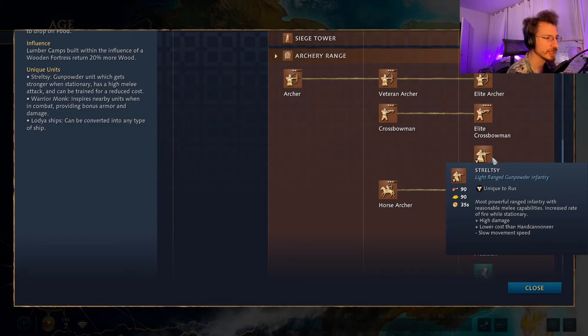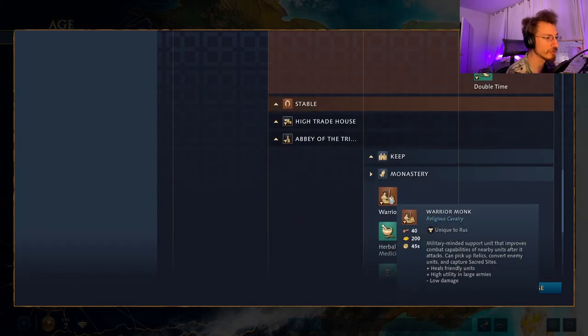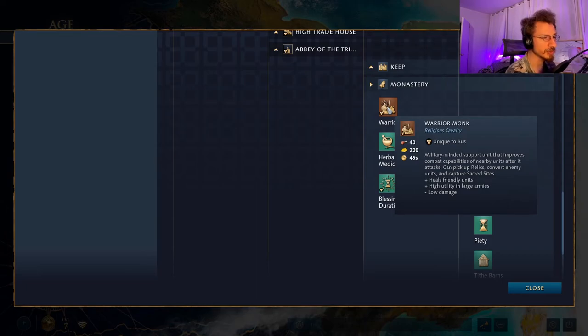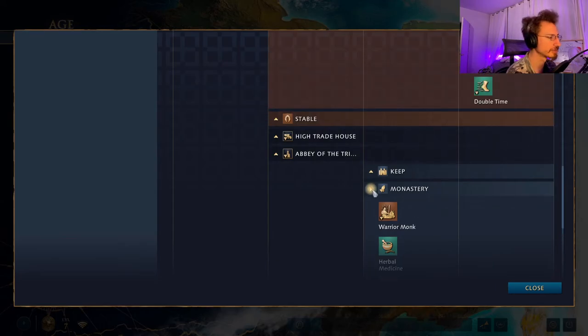The Wooden Fortress can build castle turrets and a castle watch, basically acting as a wooden castle — keep in mind it can be quickly destroyed by fire. For unique units: horse archers that can be kited like the Mongols'; the Streltsy — the most powerful ranged infantry with reasonable melee capabilities, increased rate of fire while stationary, high damage, and slower cost than a hand cannoneer but slow movement speed, essentially having machine guns. And the Warrior Monk — the only monk that can fight, with low damage but able to pick up relics, convert enemy units, capture sacred sites, and cast a blessing that improves combat capabilities of nearby units.